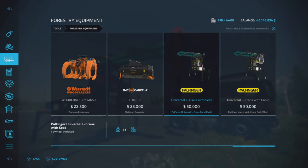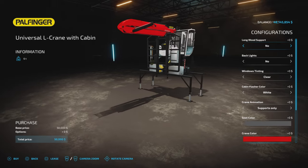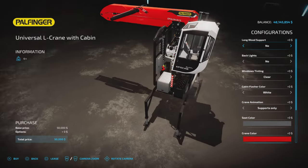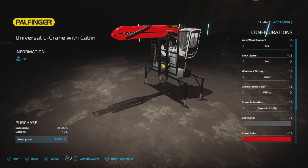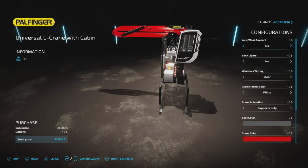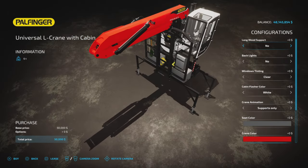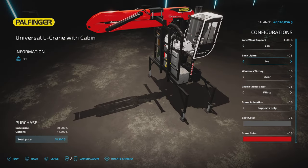Universal L-Crane with seat and with a cabin. The only difference is one has a seat where you sit, and the other is a cabin you sit in. There's also a longwood support option — no or yes — which is just a support bracket.